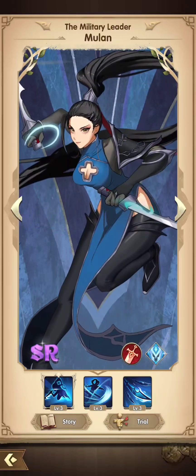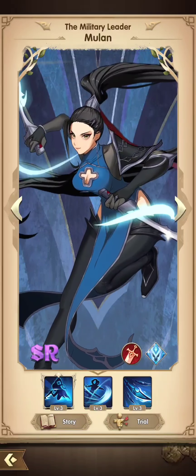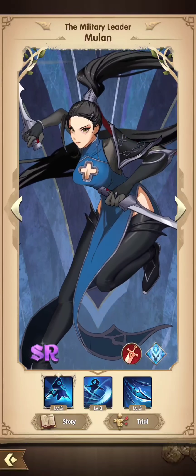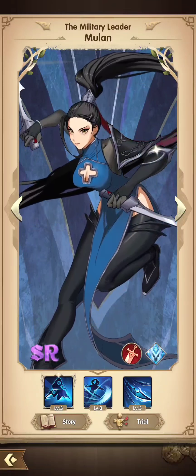Mulana is going to be a boss basher — she has abilities that hit random enemies, which means if there's only one enemy, she just goes all out and bops all the tops off. Additionally useful with multi-hit abilities.